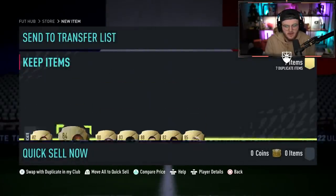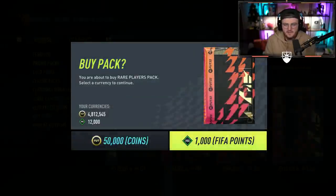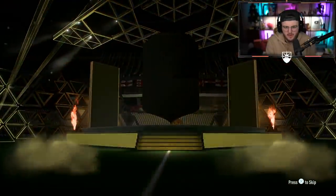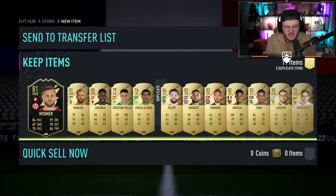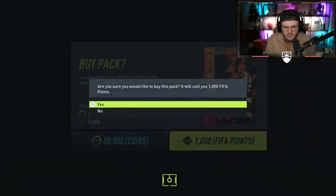I think we did really well there, to be fair. All the tradable duplicates — I'll have to recover that Keylor Navas. There's lightning rounds with the 50k packs in the store. I don't know if we'll be able to get all 12,000 youth points opened here because these are only 2,500 left. We've kind of left it a little bit late. I have an empty transfer list so I can send everything there now.